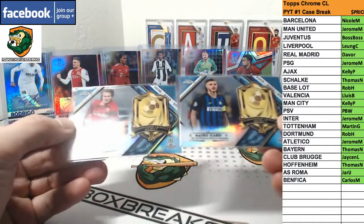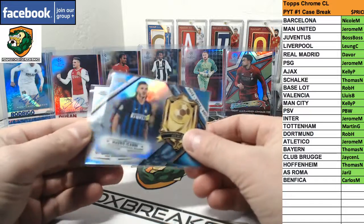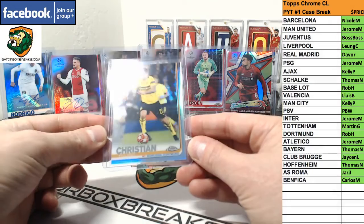We got two of these cards. We got a Dijon for PSV and Icardi for Inter. Got a Pulisic variation for Dortmund.